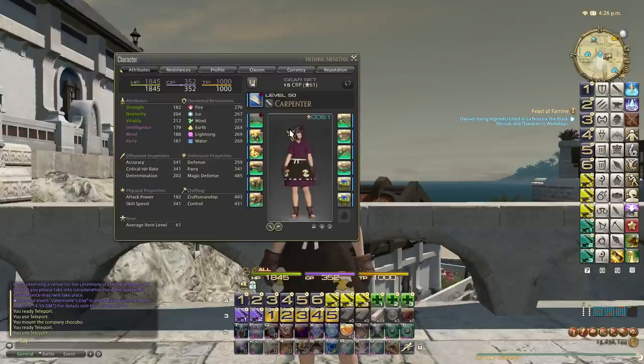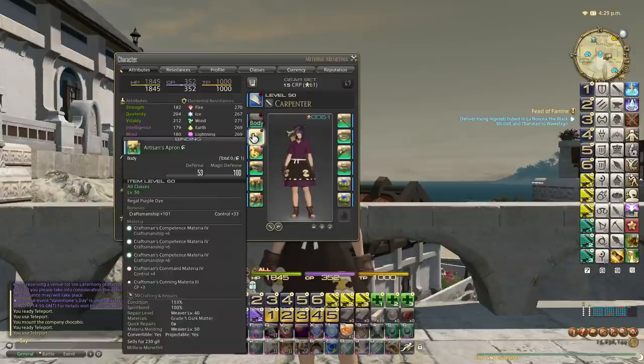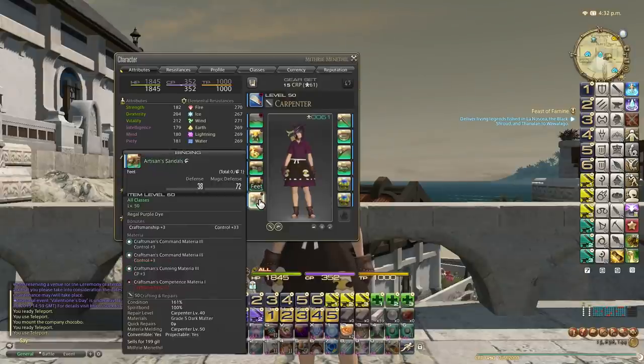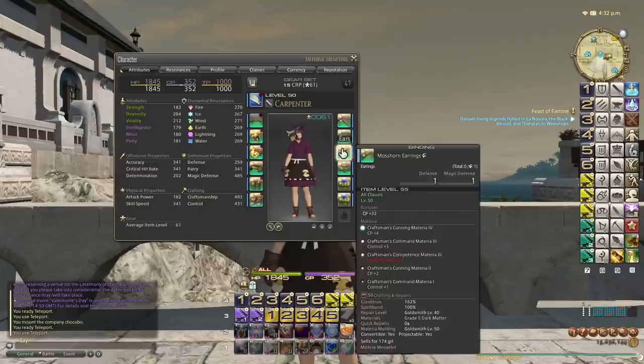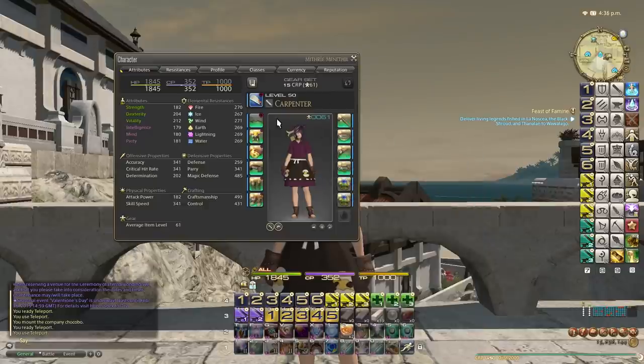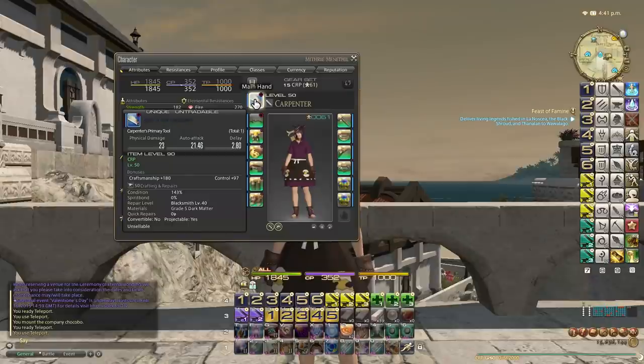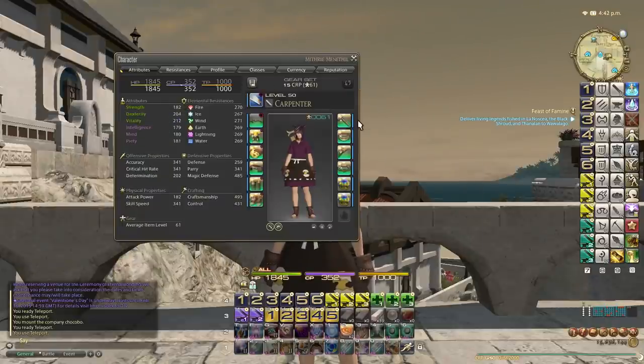Now the good thing about crafting these days is 90% of the crafting gear is actually shared between all crafts. So you have here the artisan apron, the artisan mitts, the dodar belt, the artisan culottes, the artisan sandals, the rose gold choker, the moss horn earrings, the militia wristlets and the two aphorite rings. These are the best pieces of gear you can get and they are shared between all crafts, which is wonderful. The only things you have to get for each individual class are the artisan offhand — in the carpenter's case that's the artisan claw hammer — and the main hand tool, whether it's supra, artisan, lucis, or whatever. All the rest of the gear is shared.